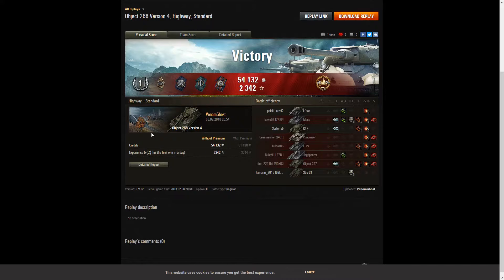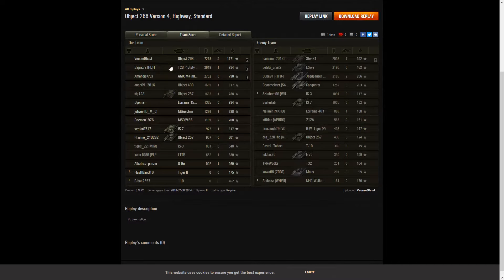Here we are with the stats — Master Badge, First Class! We got Bruiser, Shell Proof, Fighter, Fire for Effect, and High Caliber. We got spotting damage — only 78, which was the last bit of health on one tank; otherwise we would have gotten another kill — that would have been a Top Gun. We also got spotting damage on the Maus and spotting damage on the Jagdpanzer 100. We did quite well.